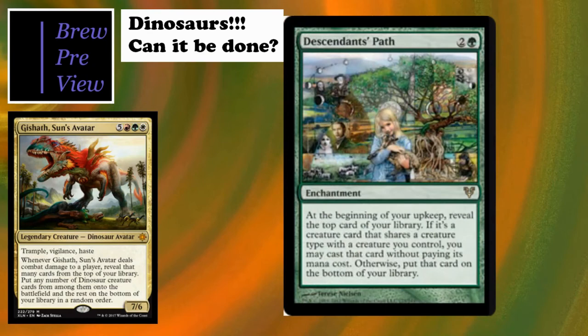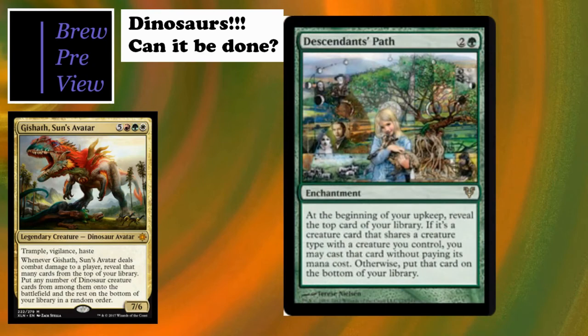Descendants' Path is a three-cost enchantment with amazing artwork from Terese Nielsen. At the beginning of your upkeep, reveal the top card of your library; if it's a creature card that shares a creature type with a creature you control, you may cast it without paying its mana cost - otherwise put it on the bottom. It's kind of like a pseudo-scry slash Lurking Predators effect. Really cool card.